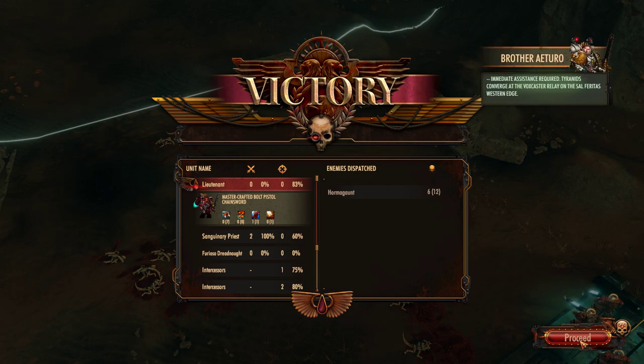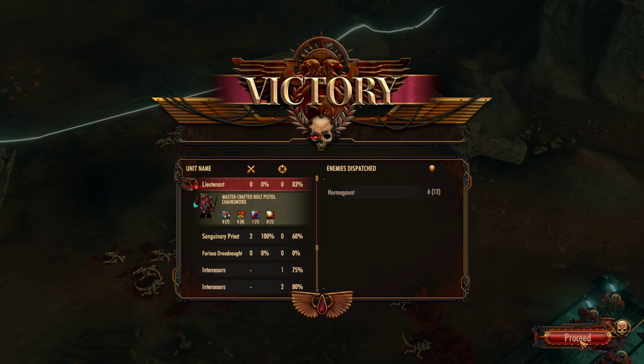Immediate assistance required. Tyranids converge at the Voxcaster relay on the Sal-Ferotas western edge. Form on me, brothers. It appears Balfoura has decided she's not yet done with you. And the story continues. Like I said, that was just the first mission.